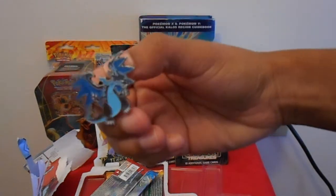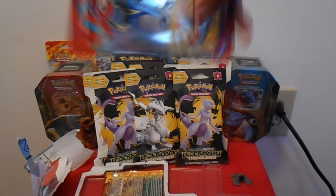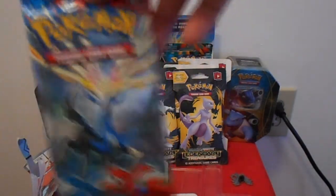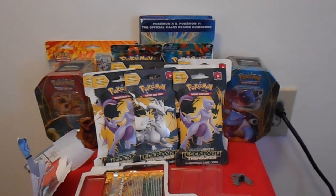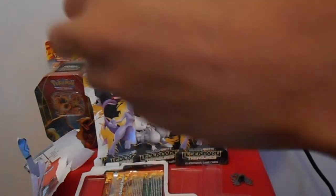First things first, you have your Mega Charizard pin — that's going to go with the rest of them. The first pack we're going to open is the X and Y base set. We'll go ahead and open this pack first.